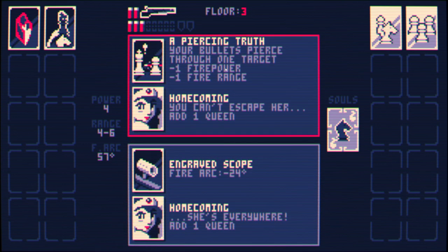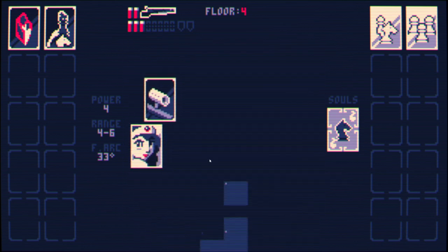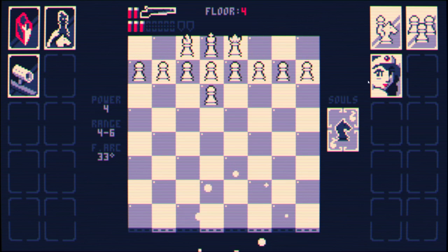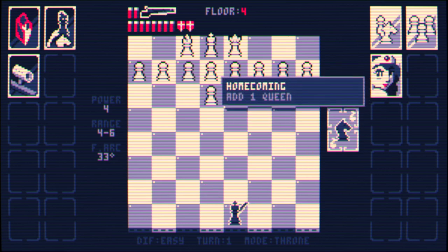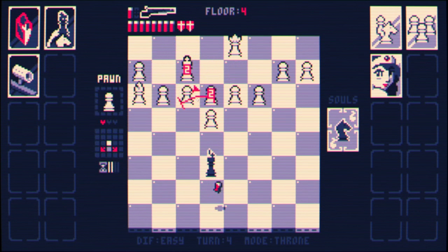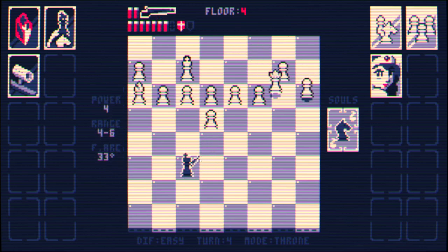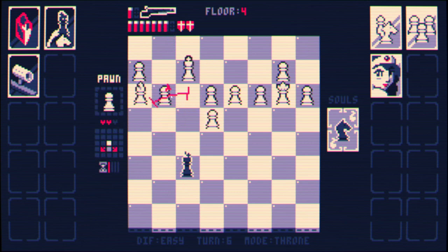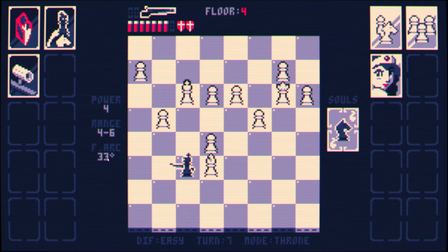Your bullets pierce through one target — this is nice. Reduce fire arc. The nice thing about taking reduced fire arc when you get the queen is because the queen, although it's forced on you to take the queen, that actually means you don't have to take a card you don't want — it's always going to be the queen. So you actually have more freedom to choose a perk that you like. Right now we have reduced fire arc with increased fire range, and you couldn't really ask for better.